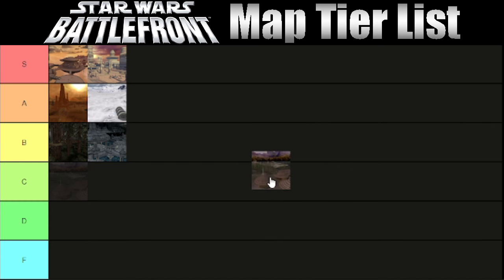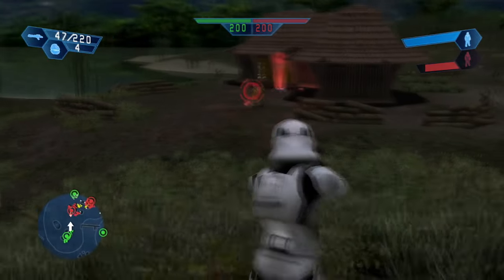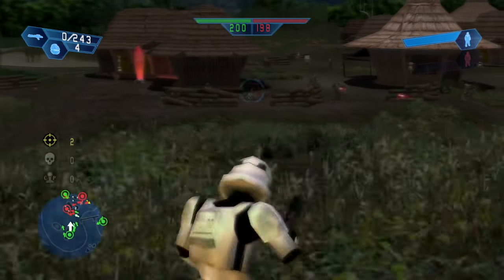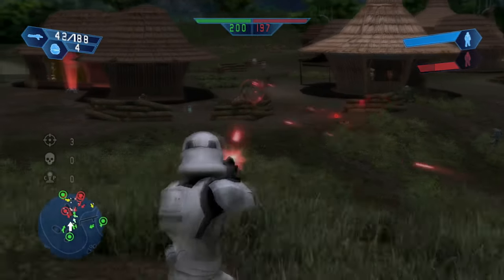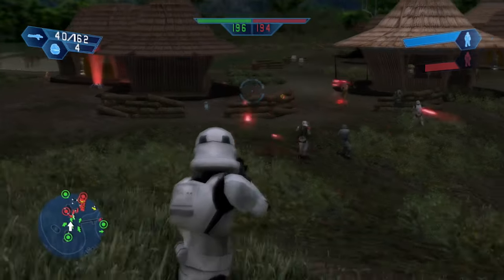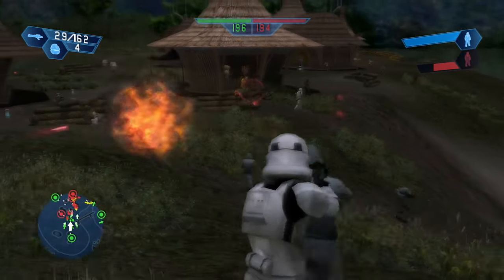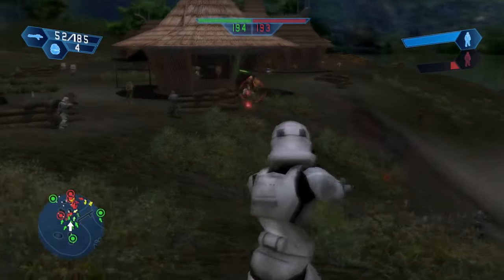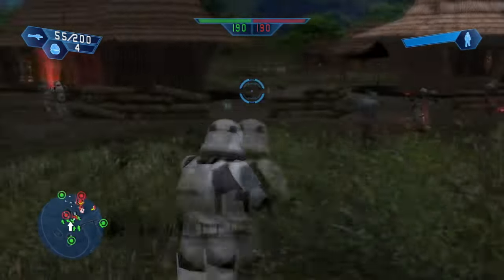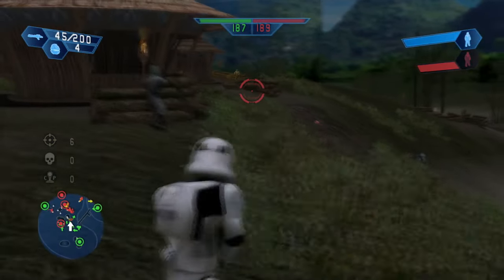Then we've got Kashyyyk Islands, and this is going in D tier. It's not absolute trash — I don't think any of the maps are really going to fall in F tier — but it's easily one of my least favorite maps to play on. If you're playing as the Rebels or the Clones, great, because the Wookiees are actually better AI than the Ewoks or the Geonosians. But playing as the Empire, it's such a headache — the Empire already has dumber AI. I'm convinced of it. You can be absolutely murdering and still lose. It's just an absolute chaotic mess unless you're playing as the Rebels or the Clones.